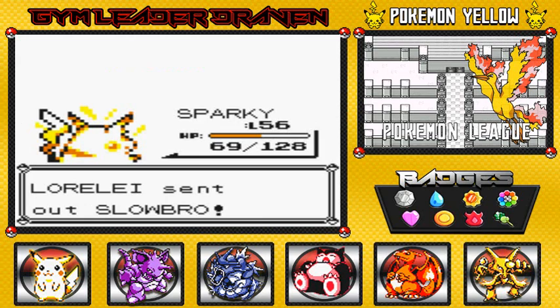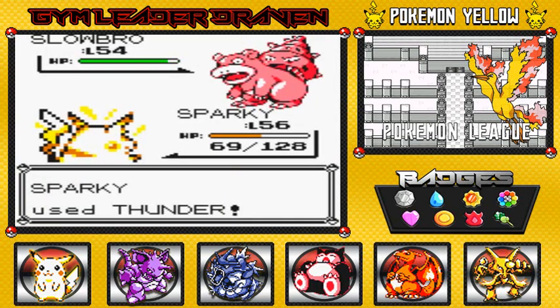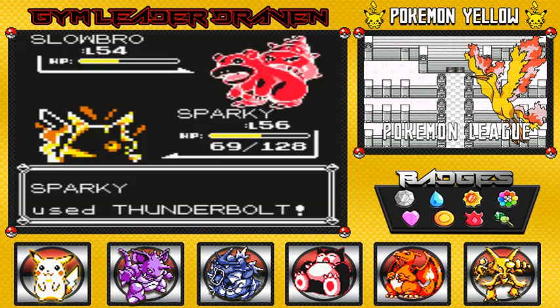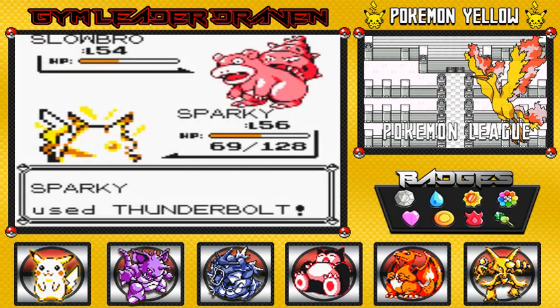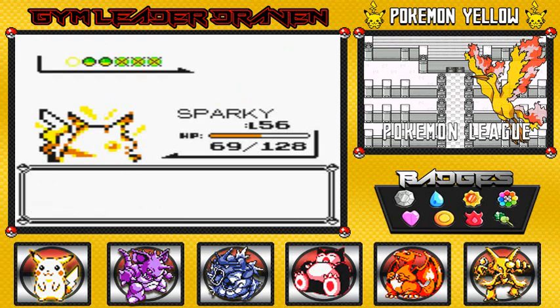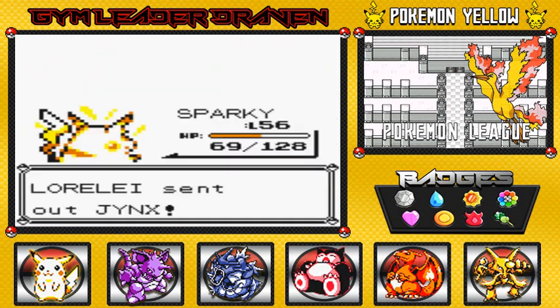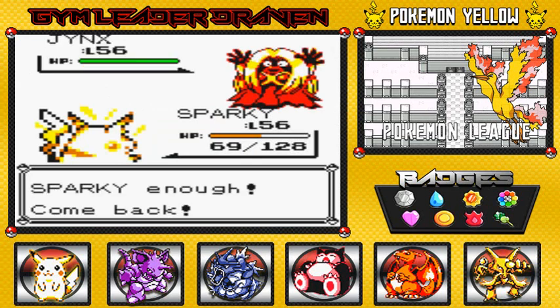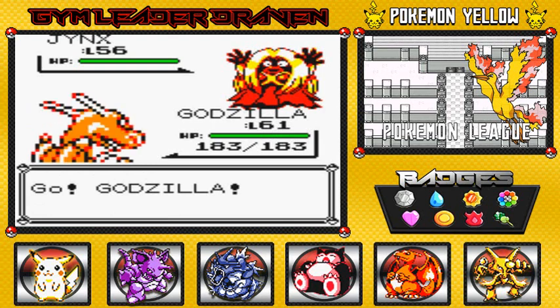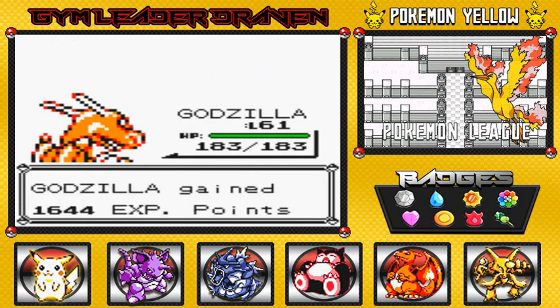She's coming out with Slowbro — a super defensive Pokemon — so I go straight to Thunder. That nearly beats him, and Lorelei doesn't attack. There goes Slowbro! She comes out with Jynx next, so I'm switching — going with Godzilla. Don't forget: Fire-type Pokemon work against Ice-types as well. Godzilla uses Flamethrower — and that just beats Jynx right there.